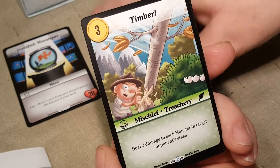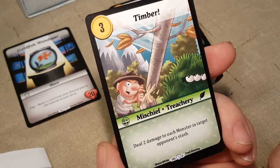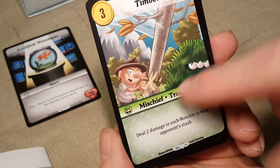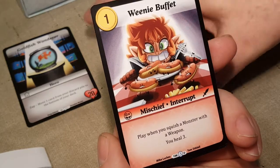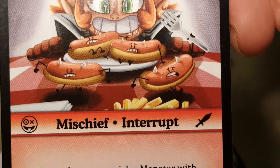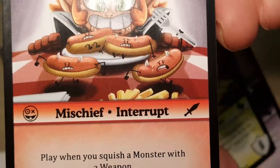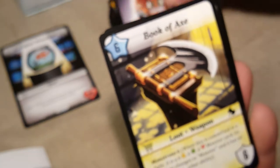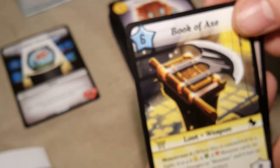We got Timber — it's our humanoid ranger cutting down a tree — Weenie Buffet, which I thought was really funny; they've all got little stick figure arms drawn on them, which is just adorable. We got the Book of Acts uncommon, and then a Loot Trinket Rare: the Platinum Lockpicks, which is pretty cool.